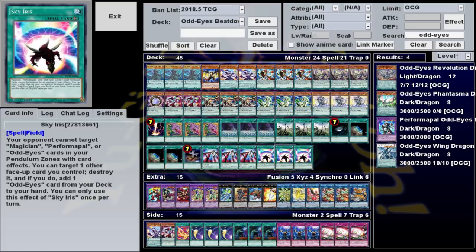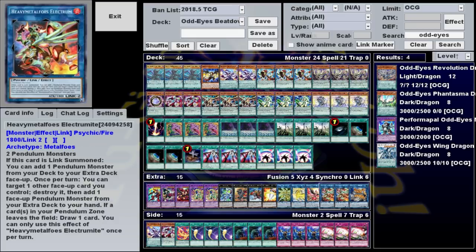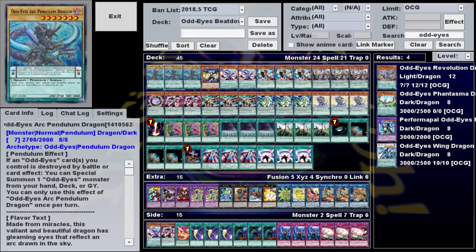The other main way of destroying your Odd-Eyes card is with Electromite. This card is pretty ubiquitous, so I won't go over its effects in depth, but basically when it's summoned you can send a Pendulum monster from your deck to your extra deck, and then you can destroy a card once per turn to add a card from your extra deck back to your hand. Its ability to destroy a scale and recover a card is especially useful in this deck since it combos with Arc Pendulum.